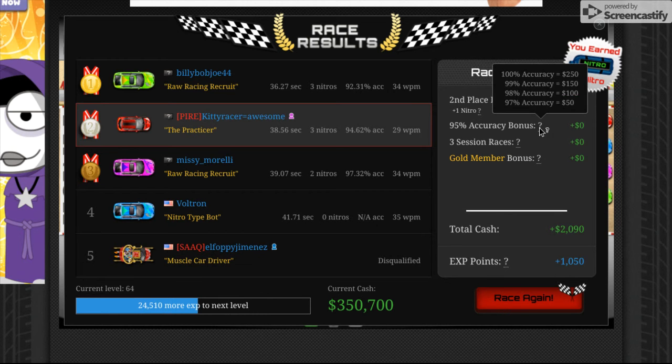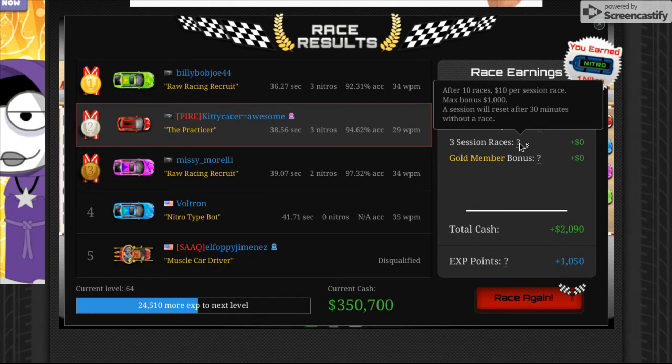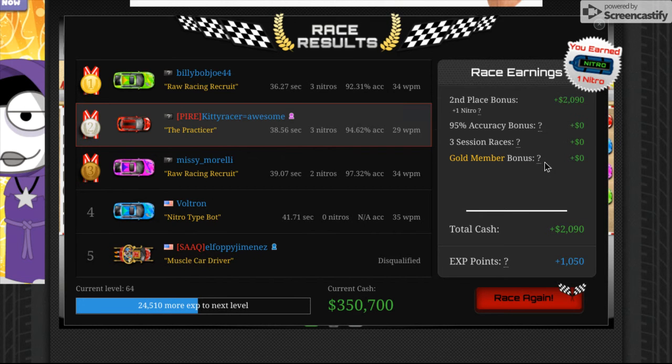This shows your session races — that's how many races you did, and they refresh after 30 minutes. Once you get to 10 races, you start getting money — $10 for every race. And a gold membership is something you have to pay for; it gets you extra stuff.